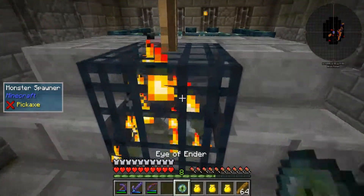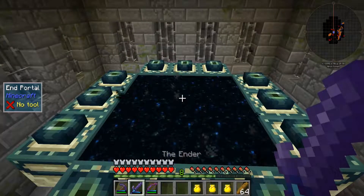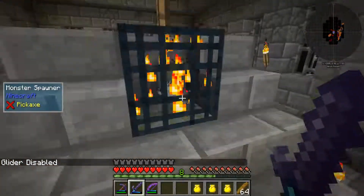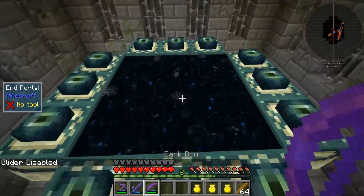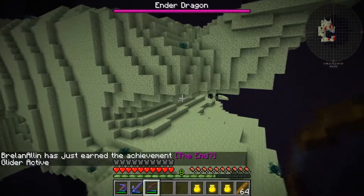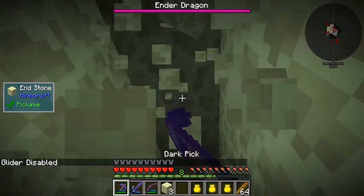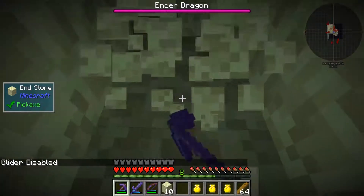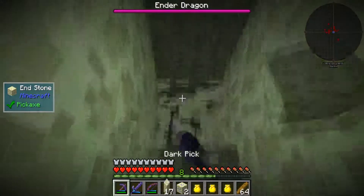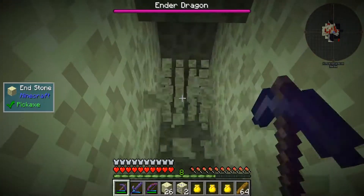Okay, I have my food, I have all my stuff, I can glide, I have my bow — I should be good. Let's try it out. Put on the glider, let's go up. I know I need the towers. How many dragons am I going to be fighting here, and how strong is he? I have no idea. Oh I hear you — oh you're already starting? I'm not even out of here yet.